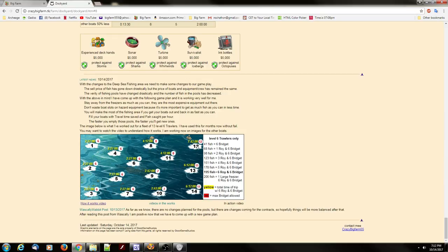Say this number-twelve pool only had 68 fish in it — that means you'd only need one Roy, so you'd be able to add five more Bridget, and that will take the time from 7:42 way down to like three hours. Also, do not preload your boats with equipment, because sometimes pools will have less than 195 fish in them and you won't need six Roy.